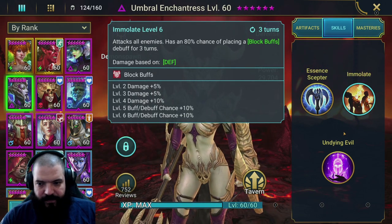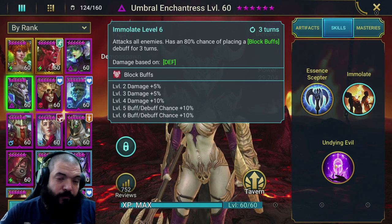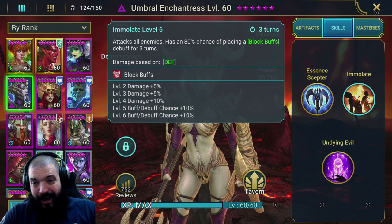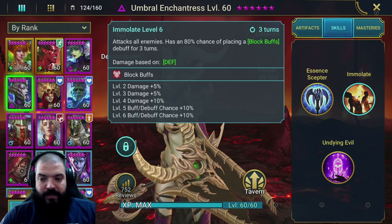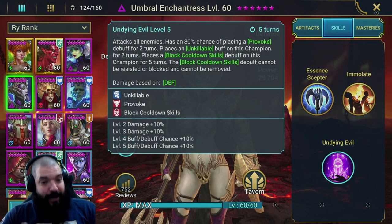Her A3 is also a really hard-hitting move - damage based on defense - and it's going to work out really nicely for arena. A Block Buffs for three turns is absolutely huge, especially towards the later stages of arena. In the early stages, depending on how you've built her, she might just nuke the whole team off this ability.